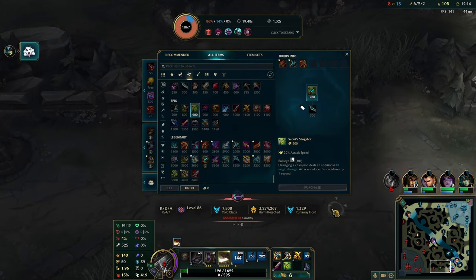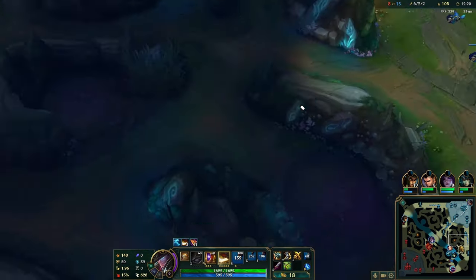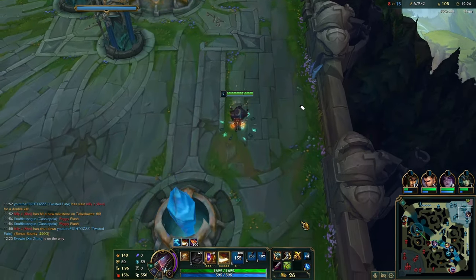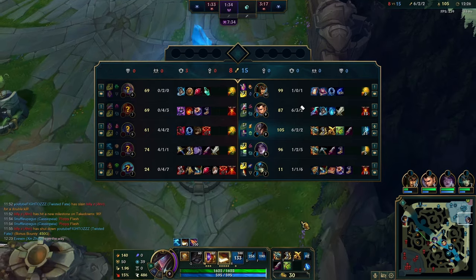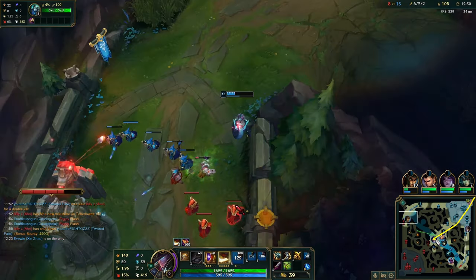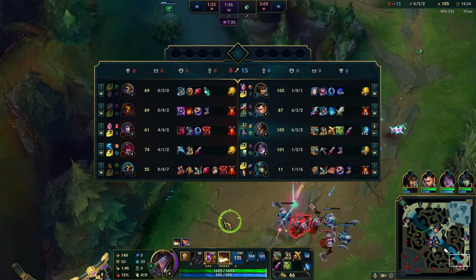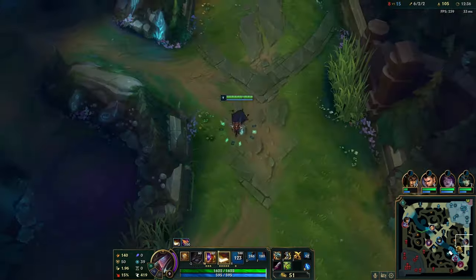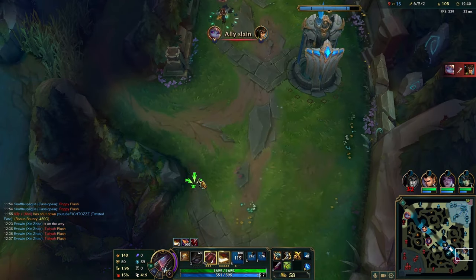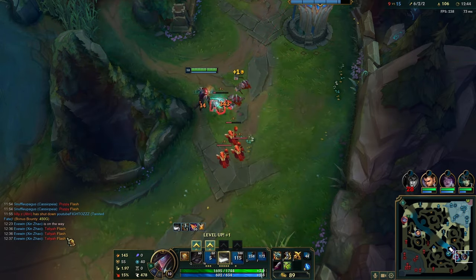In this game we're playing against double AP, so Merc Treads or an early Magic Mantle would have been decent. But because Taliyah is really far behind, I feel like I can build full damage. I see that my Kai'Sa is mid lane — normally once a bot tower goes down for either team, that's when you swap mid lane. But since Kai'Sa is mid, I'll just walk bot to catch the wave, because at the end of the day we just need to farm efficiently to stay relevant.